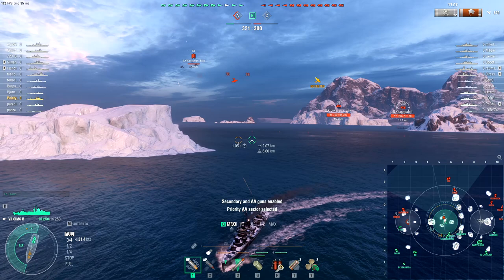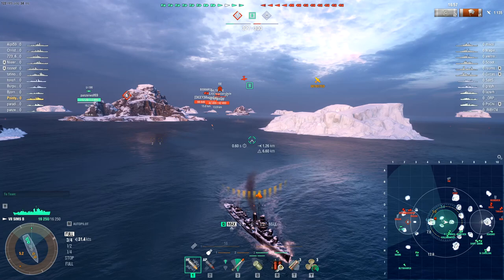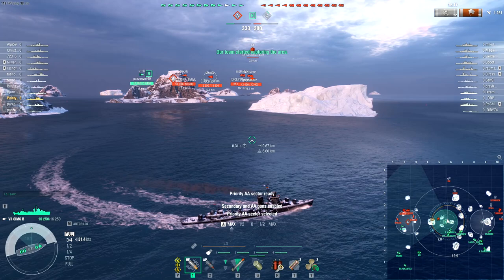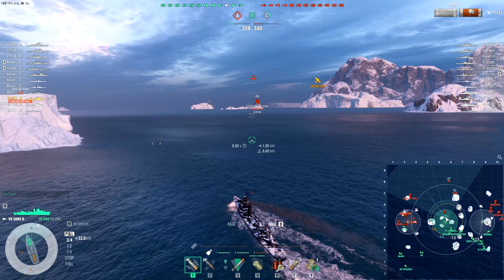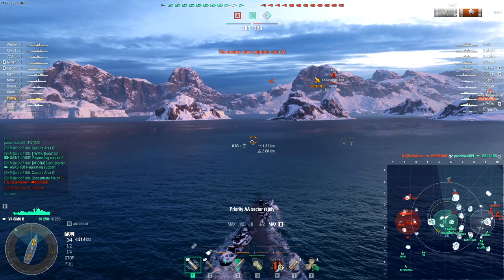I could in theory have put a Defensive AA on this — you can take Defensive AA instead of speed boost — but for the Sims's AA I don't think it's really worth it. The carrier is just circling back to try again or keeping me spotted. There's not really anyone to keep me spotted for apart from the carrier and its pal. Even with Defensive AA this is not a particularly good AA boat — we're just tickling the planes, not really doing much else.